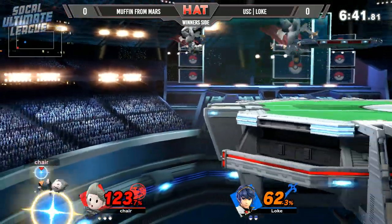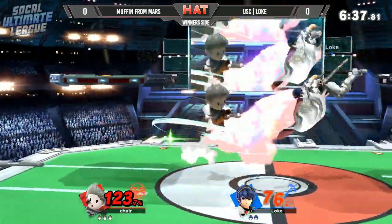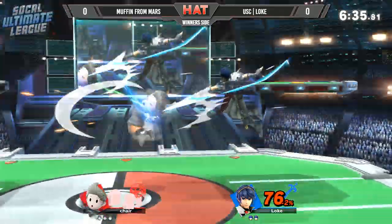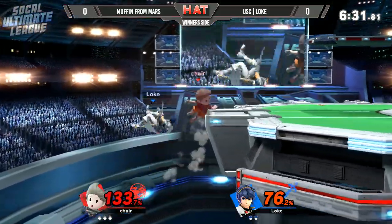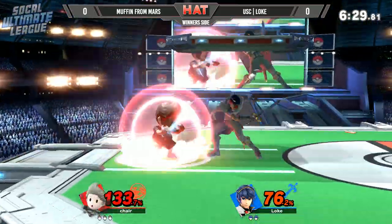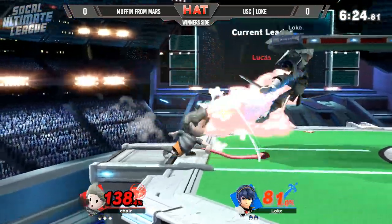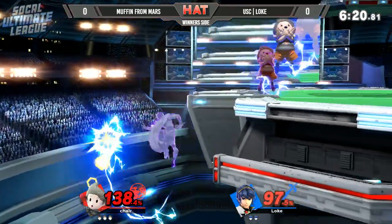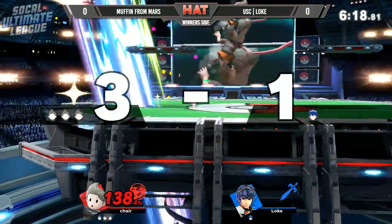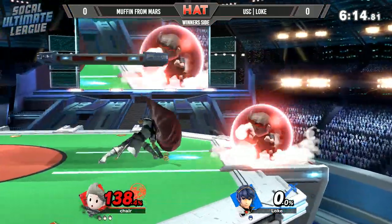Forward smash — not going to do it just yet. 123% — another one of those will do it. Zerida fair, tipper Nair — still not going to be enough, especially that far into the stage. That won't work. Oh my goodness, did you see that? Double parry! He tried to go for the triple and just mistimed it. The Zerida to grab, back throw. There goes the PK Thunder again — used the second jump already. Tried to air dodge through it, and instead directional air dodges into the stage. And that is going to be his demise.